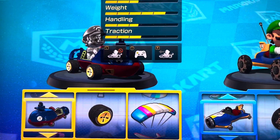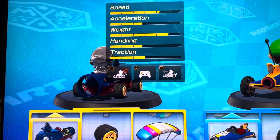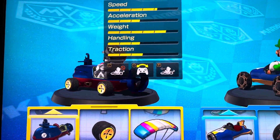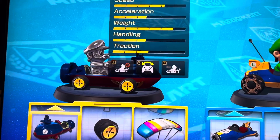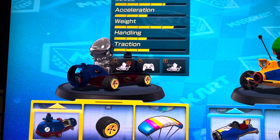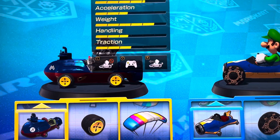The middle icon means Tilt to Turn. Right now I have Tilt to Turn on. I can turn like this. But of course, for a more experienced player, you would want to turn off the Tilt to Turn option.